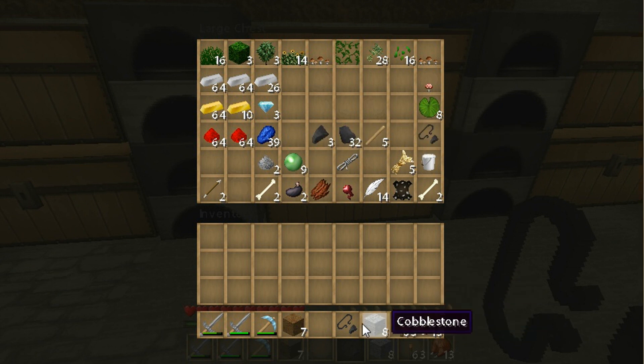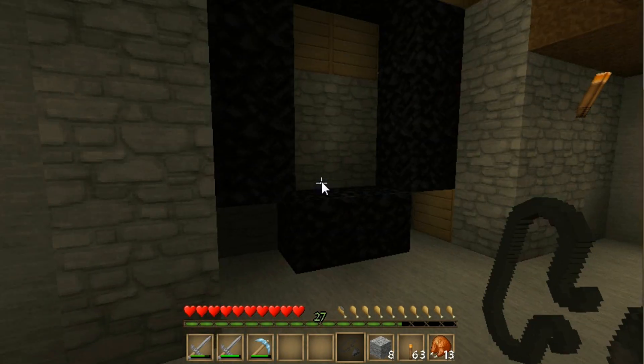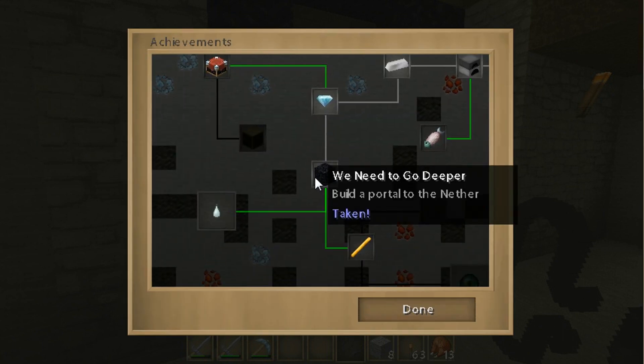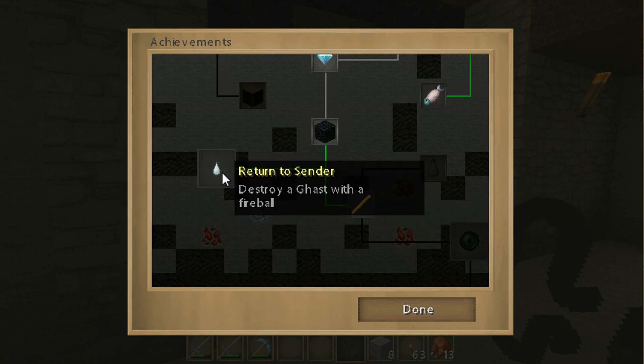Let's put one in there. Let's see all the stuff we got — got some diamonds. Now what do we have to do once we get into the nether? Let's look at this. Build a portal to the nether. Into the fire. Relieve a blaze of its rod.